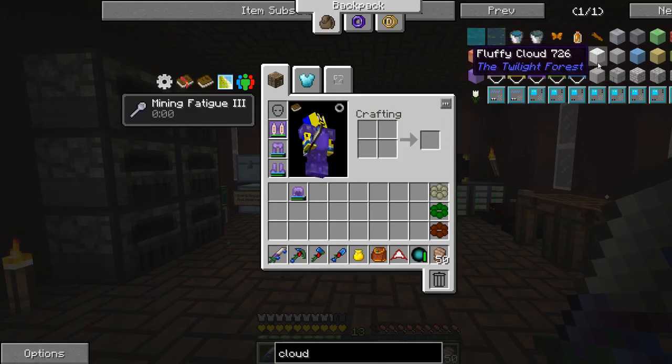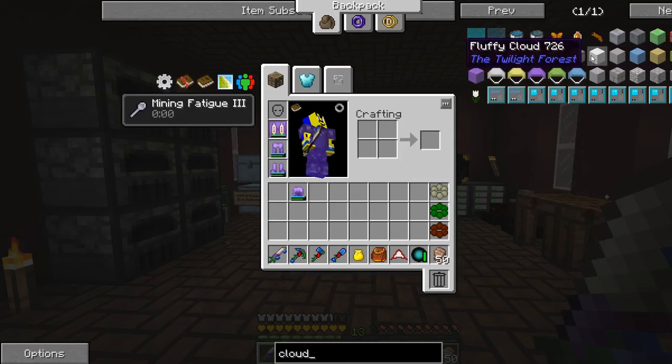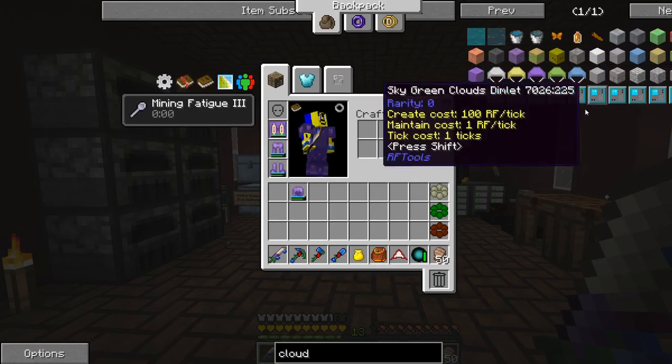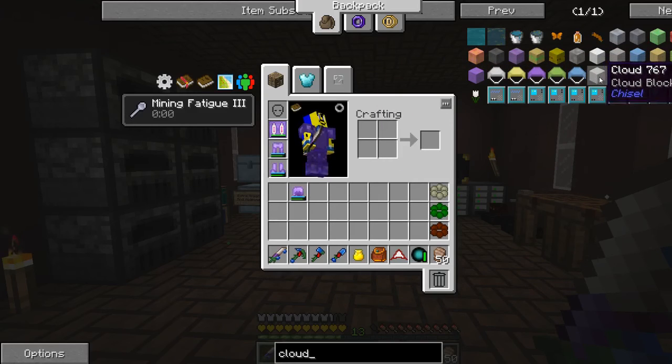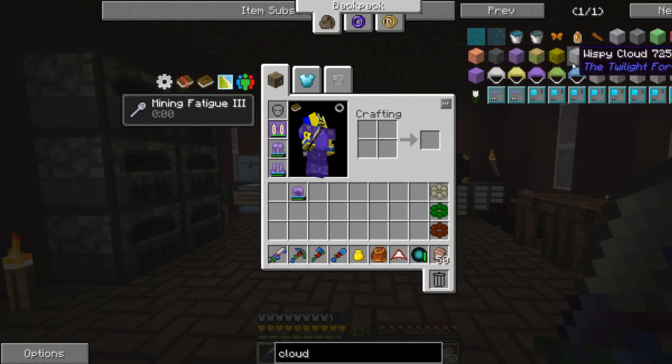The clouds I really want are the fluffy cloud and the wispy cloud, because they look the best out of all available clouds, and they're the easiest to get. The chisel cloud blocks are okay, but these look really nice. So we need to get the fluffy and wispy clouds.